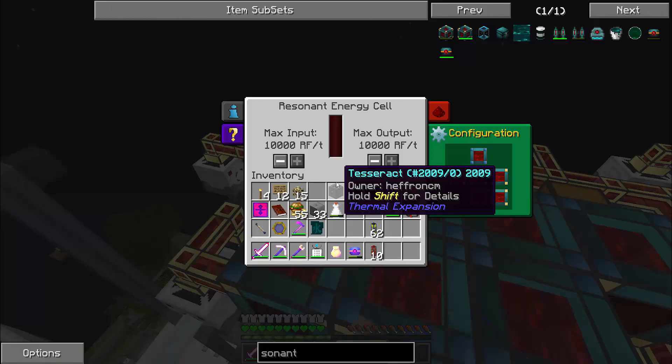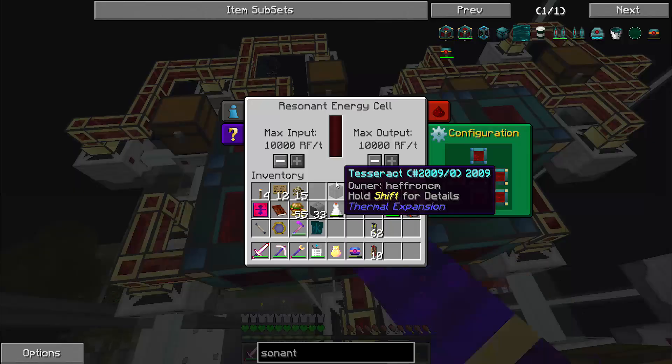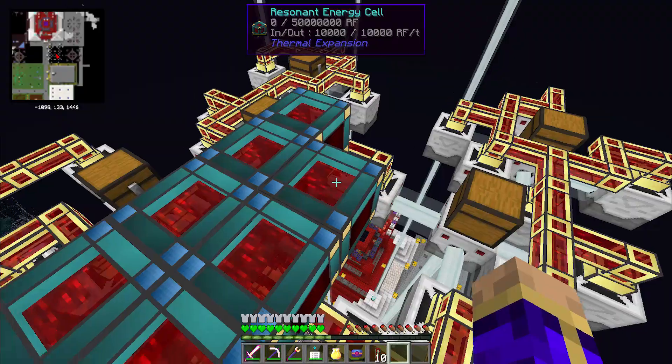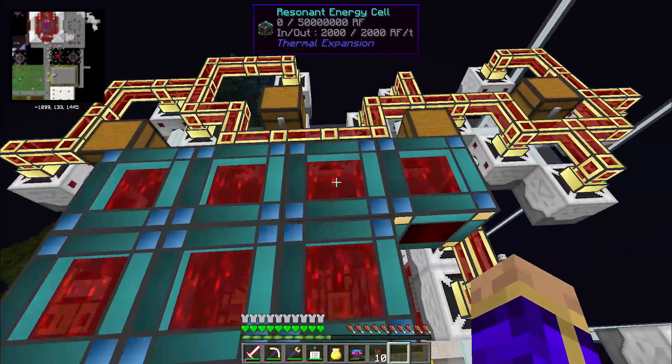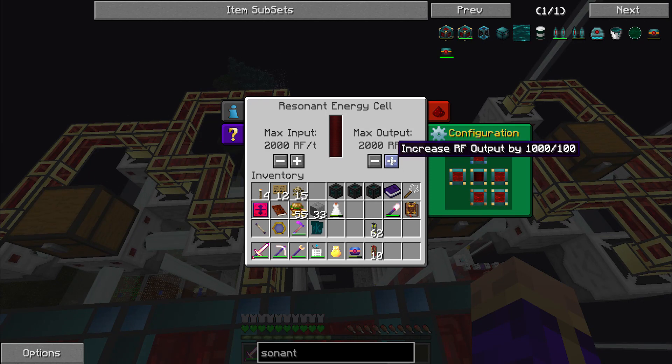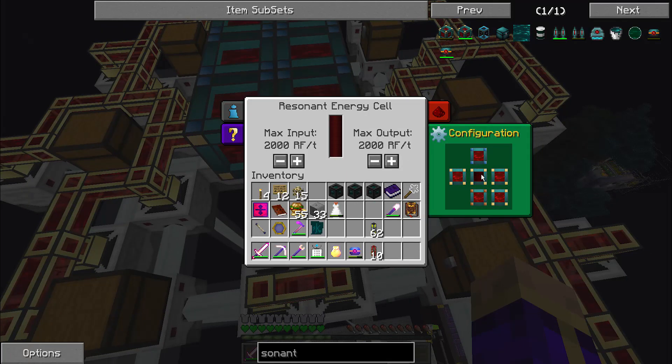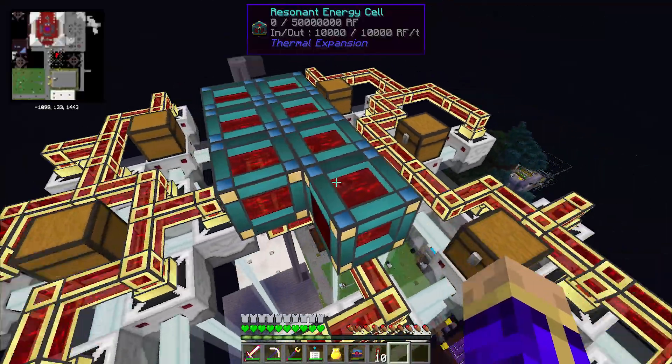Got all my conduits laid down. I'm getting my resonant energy cells configured to input on top, output on bottom, and do 10,000 RF per tick for each. With seven resonant energy cells and seven fully pre-charged laser drills, that should be exactly perfect. I'm going to have the tesseracts up above, and I'm actually going to have four connections per tesseract, which means they'll be outputting around 120,000 potential RF per tick. They won't actually output that much because there won't be anywhere for it all to go, but lots of power will be input into the system, which will be good.